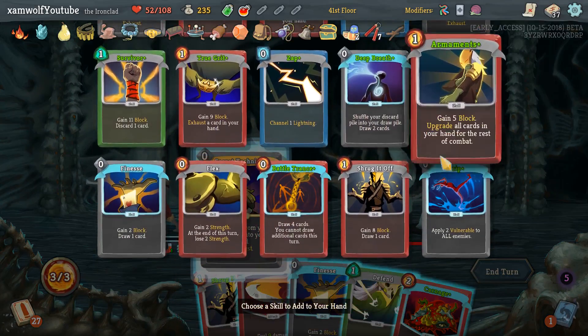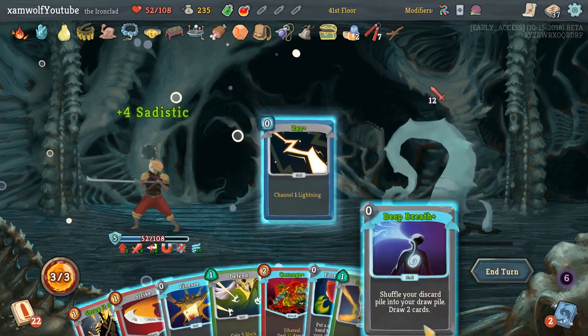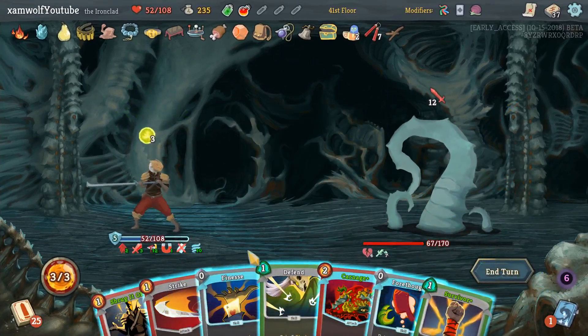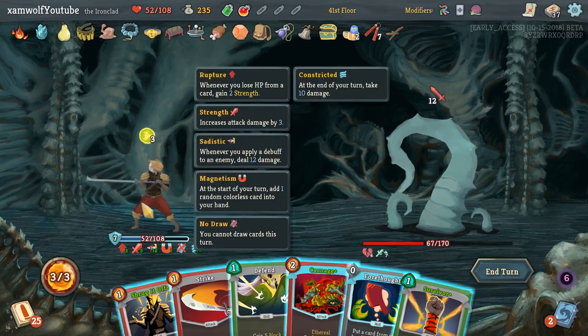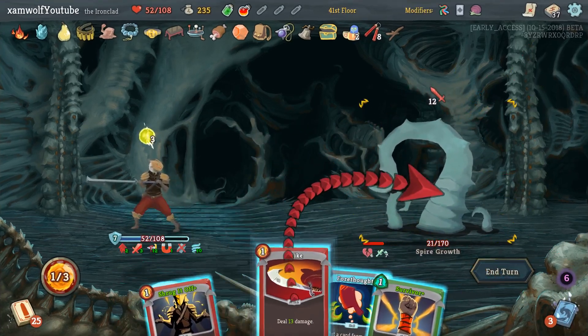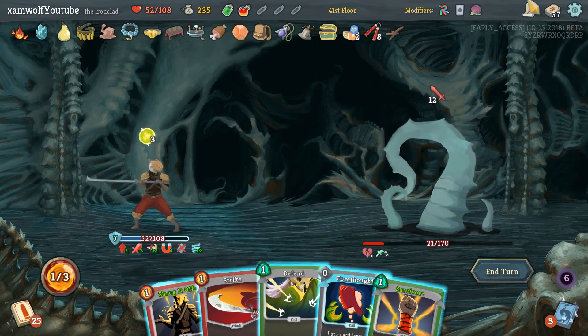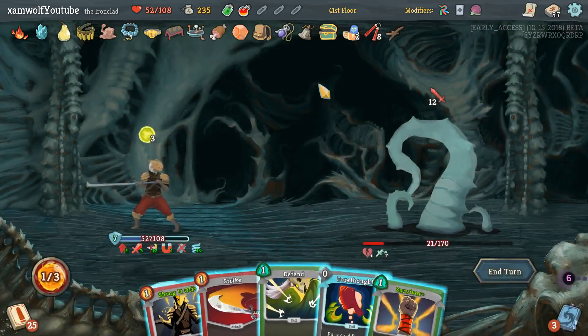What do I want here? Let's get the Battle Trance. Sadistic Nature, Zap, Deep Breath, Finesse, Carnage — 13 damage. We can kill him with a fire potion in that. We have our elite coming up though. I'd rather take four damage and keep the fire potion for later. And there we go.